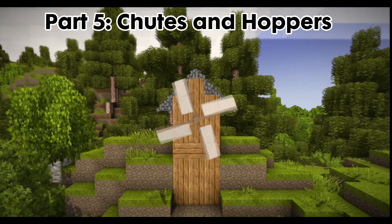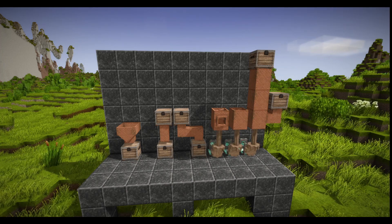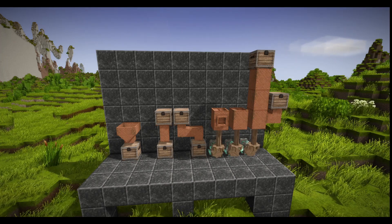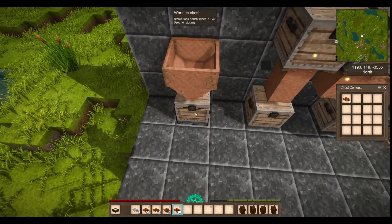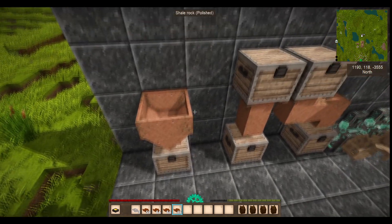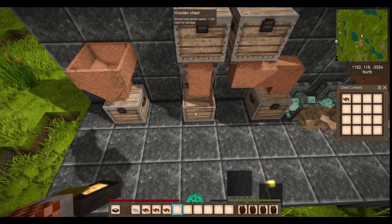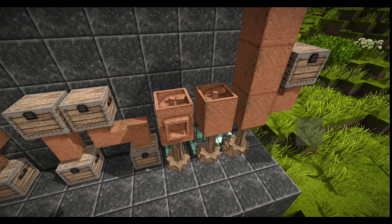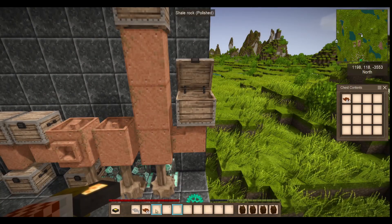Part 5: Chutes and Hoppers. Vintage Story also offers a variety of simple machines that can be used to automatically move and deposit items. The hopper will take any item thrown into its top and deposit it into the block below, be it a chest or a chute. The chutes, both straight and elbow, will transfer any items fed into them — by either a chest or a hopper — down to the block below. And the Archimedes screw, when powered, will move any items fed into them upwards.